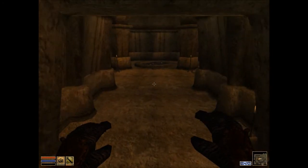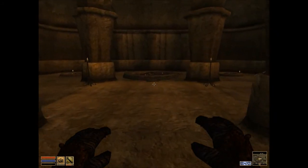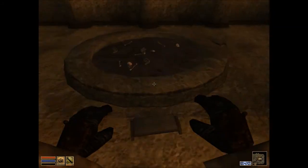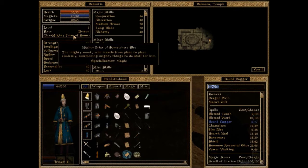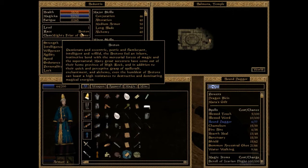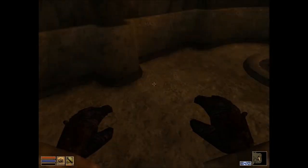So a bit of backstory on this character. I'm not going to be roleplaying style or giving my guy an accent or anything, but I will be playing in character to a certain extent. This guy's character is the mighty monk - a friar who travels from place to place aimlessly, summoning mighty things to do stuff for him. Specialization: Magic. Bretons are kind of cool. I'm not very far in it, which is why I felt comfortable starting to record this series.